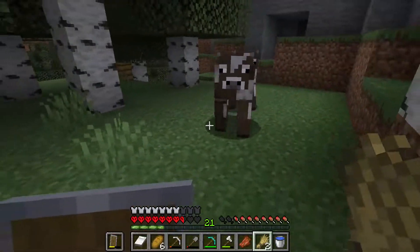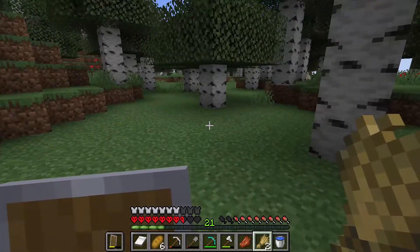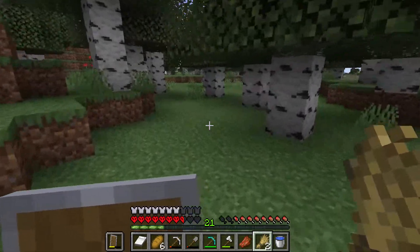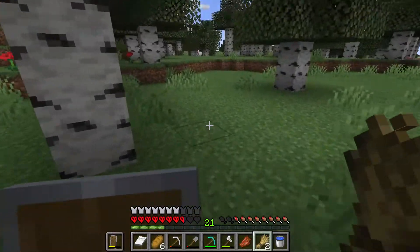Then we'll be able to start breeding them. And soon, with our new automatic sugar cane farm, we'll be able to get loads of paper and loads of leather. And do you know what that means? Enchanting table.